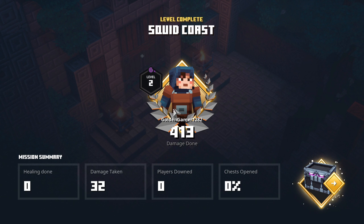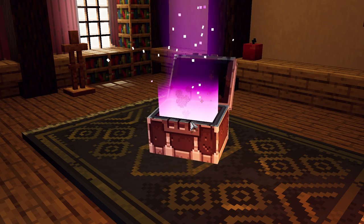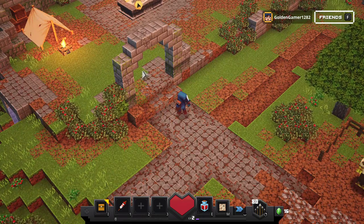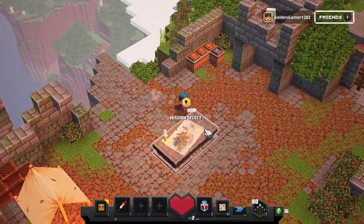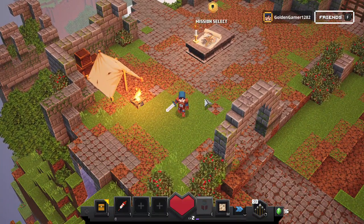I guess we completed. What's this? This looks interesting — it looks like there's something in there. I got a fishing rod! So I have set up camp. There's a mission select and other stuff here. Let's go into my inventory — that's not my inventory, this is my inventory.